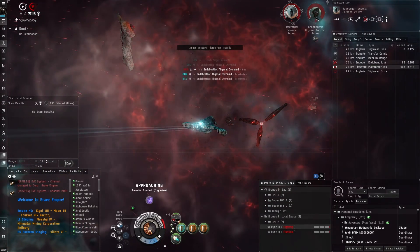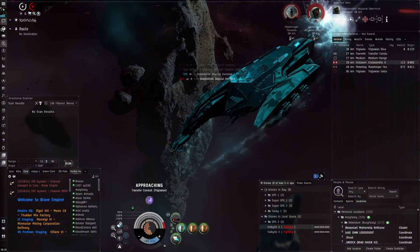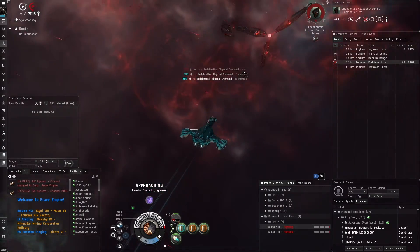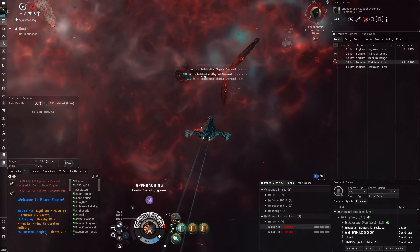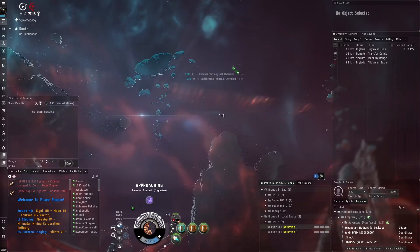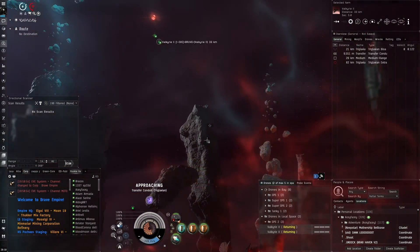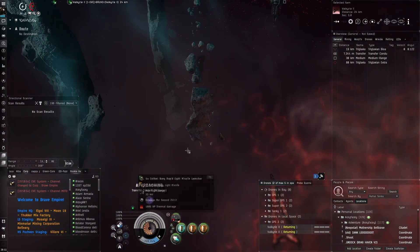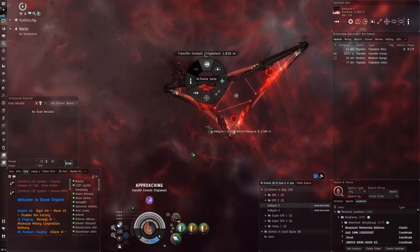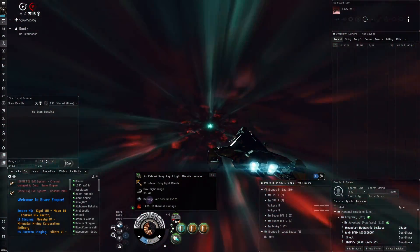I'll put one of my own drones — Valkyrie IIs — on this. Transfer code — how much are we sitting on now? We've got some decent drops, 40 million. It's pretty average actually — along the lines of the average, but at least we're not getting below average. This is a good example of how the Valkyries are really good. They're 40 kilometers away and just zooming in and going back into my drone bay very quickly. I'm now using thermal missiles because one of the longest waves in terms of time is Efe Altis waves, where it's better to use thermal missiles than explosive. I always preemptively keep this loaded just in case, because that wave really needs to be taken care of fast.